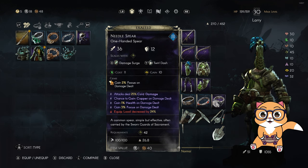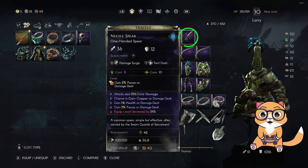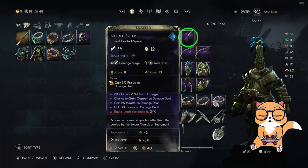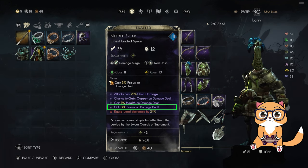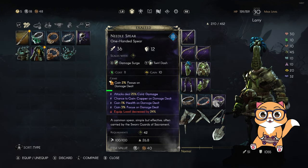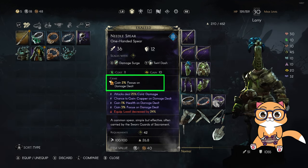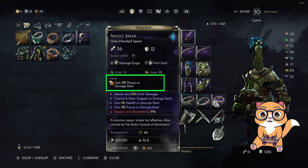On your other hand you can use any one-handed weapon. Since the bow is a dexterity weapon I'm using the needle spear. The important stat that you need to get on this weapon is the focus gain on damage dealt. If you get health gain on damage dealt, even better. Then add a focus on damage dealt gem on it. This focus on damage dealt will contribute to the focus gain when using the bow in your other hand.